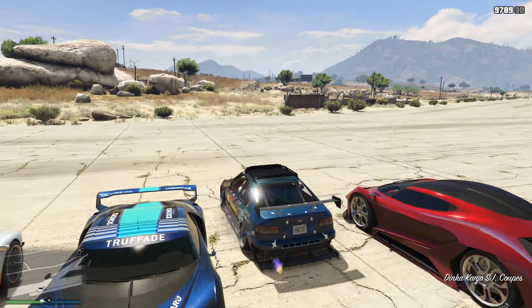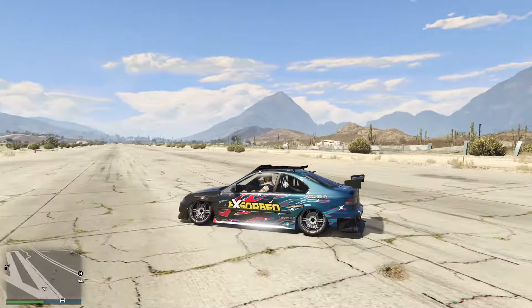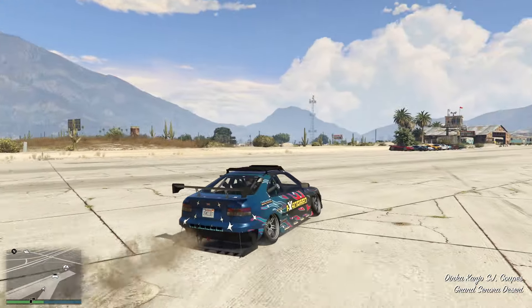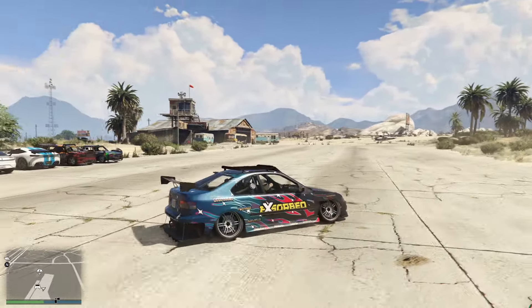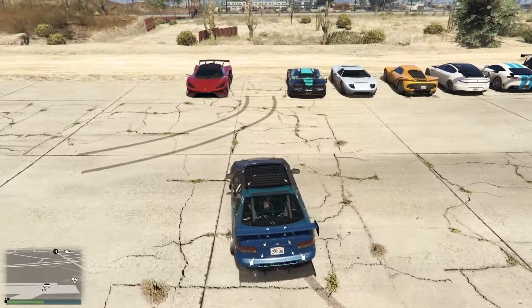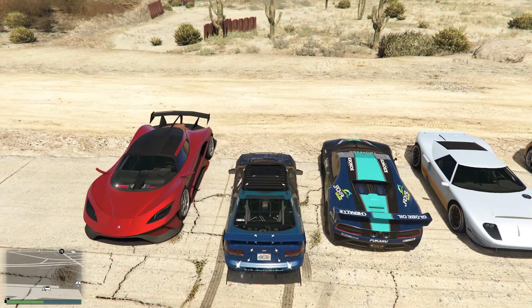We have the Dinka Conjo SJ. It's all right, I guess — there's really nothing too spectacular about it. It's a tuner car, and if you like customization and this type of vehicle, you can pick it up. Normally you're looking at $1.4 million; this week you can pick it up for $950,000, so it is discounted 30%. It's decent, but personally I really couldn't care too much about it.